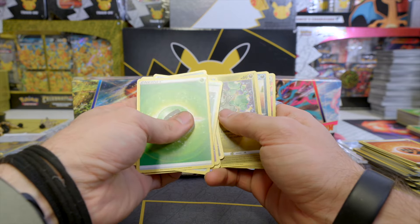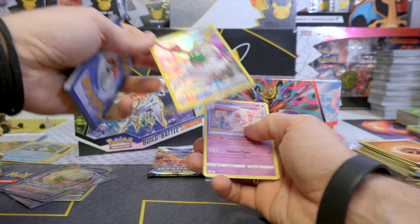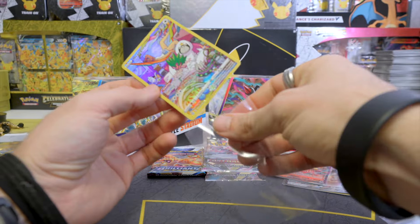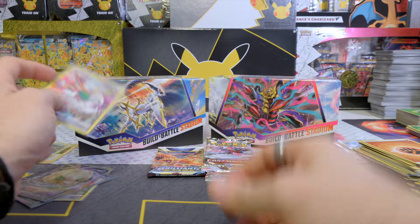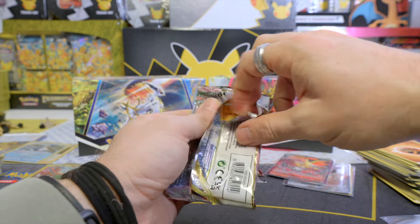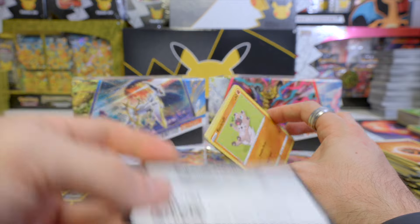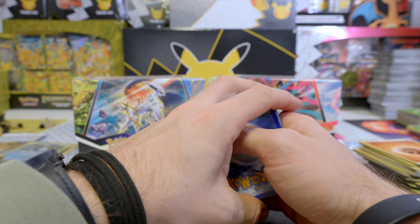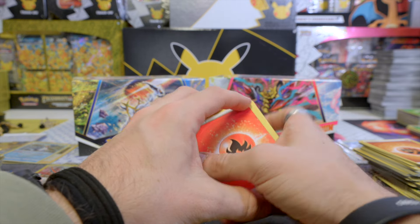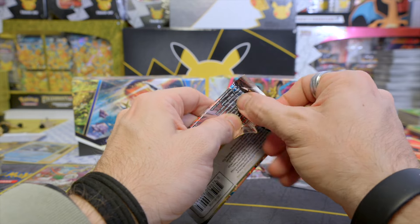Can we get one more Trainer Gallery? Oh, we will! Another Trainer Gallery hit — what are the chances? So many different cards you can pull and then you pull the same ones in the same Battle Stadium. Kind of weird. But Brilliant Stars is definitely on top. It's not new cards for me either — reverse holo Sudowoodo, Mimikyu again. Last pack for each side. Seems to me that Brilliant Stars is going to win this round.